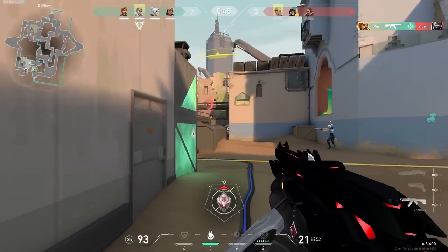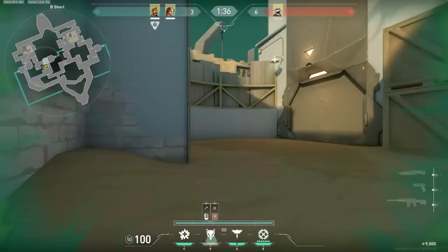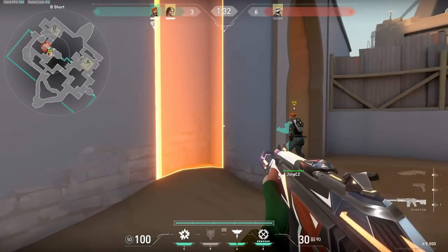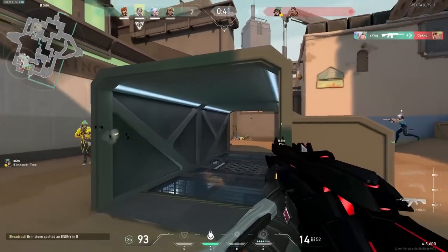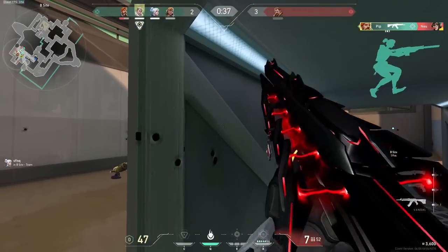For B-site, you can do something similar when clearing positions with initiators like Skye. A great combo is having her Trailblazers scale up into Hookah or Long B to clear space or stun defenders. Once those defenders are stunned, pop that Orbital Strike and make it rain pain on those tight areas they can't escape from. The more utility that can be used in combo with space-clearing ultimates like Raze's Rocket or Brim's Orbital Strike, the better.